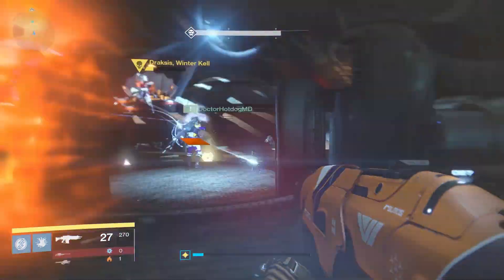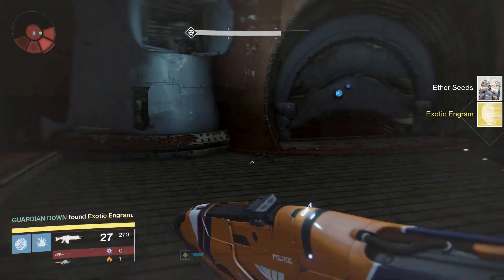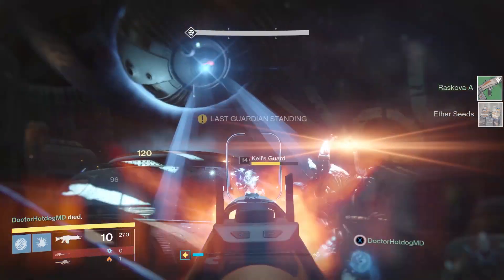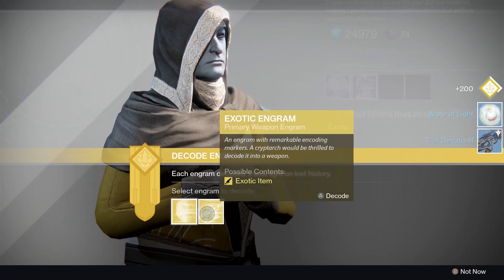Ether seeds you can sell to Variks for a heavy ammo synth for 250 glimmer, so this is also an excellent way to farm heavy ammo. Hope you enjoyed that and hope it helps you out. If you hadn't thought of doing it this way before, feel free to share the video, give it a like, leave a comment, and I'll catch you guys on the next one.